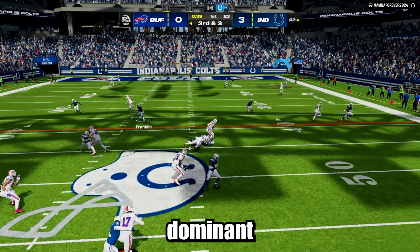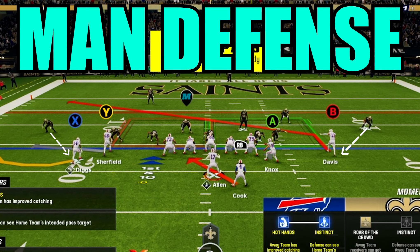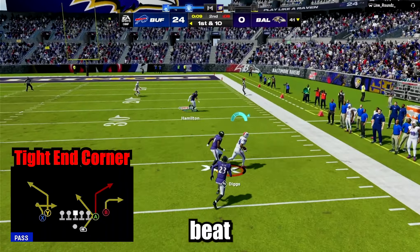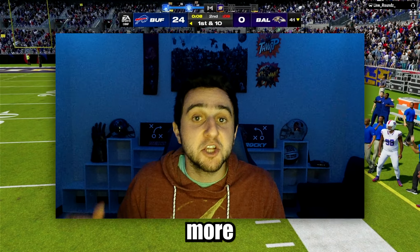What makes these four audibles so dominant is that the defense has to adjust certain ways to guard each specific play. So if they are lined up in man defense that stops the RPO, chances are that that defense would not be able to stop tight end corner, as tight end corner has a multitude of ways to beat man defense. So using these audibles will make your offense much more versatile.